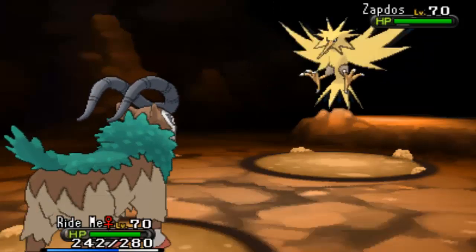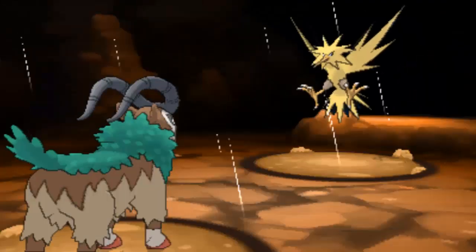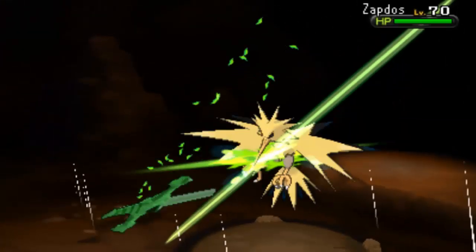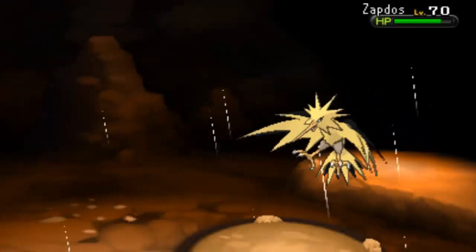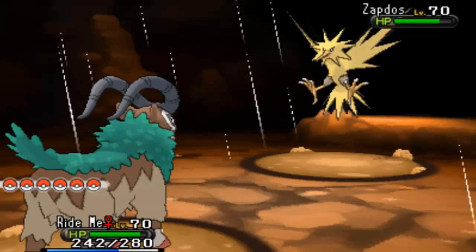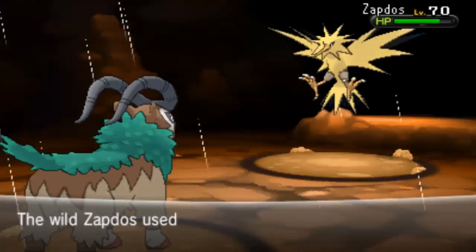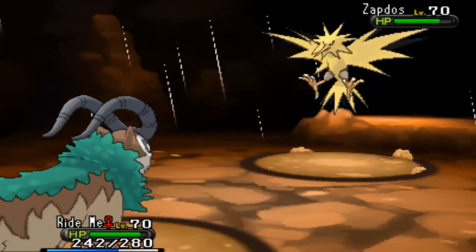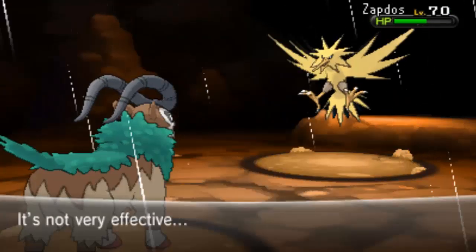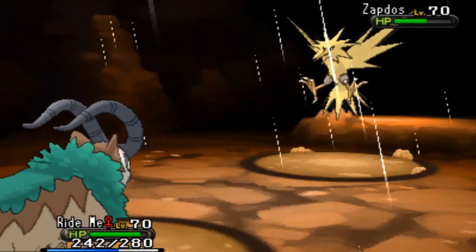Its ability is Pressure. It's got Raindance, Thunder maybe... water's sprinkling down on the battlefield inside a cave — makes a lot of sense. Leaf Blade is not going to do a hell of a lot. It's got Discharge, that's not going to do too much either. Three Raindances — this is alright. I'm scared it's got Roost.